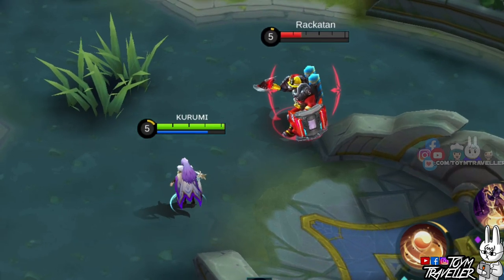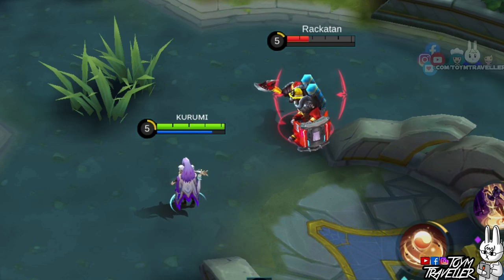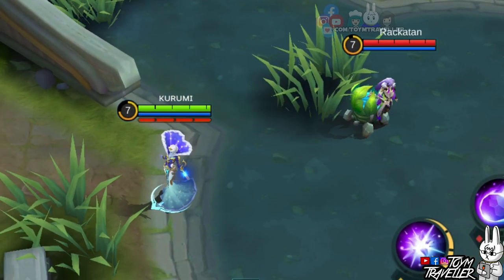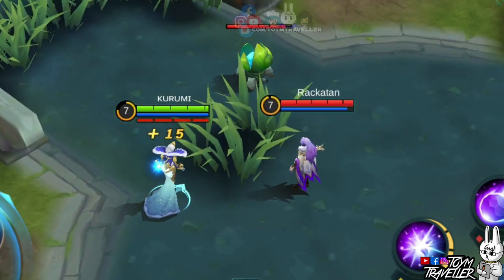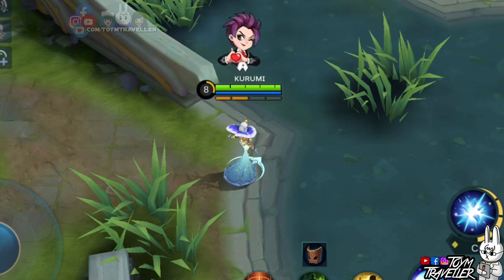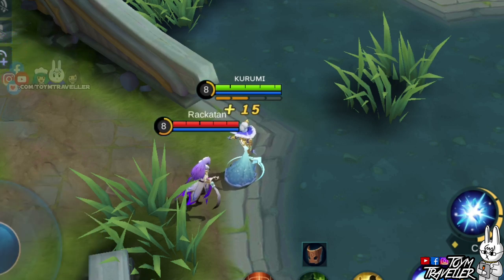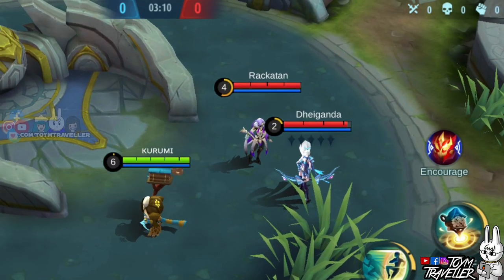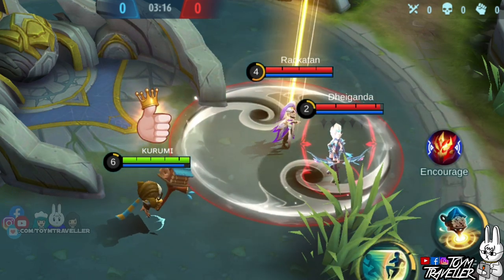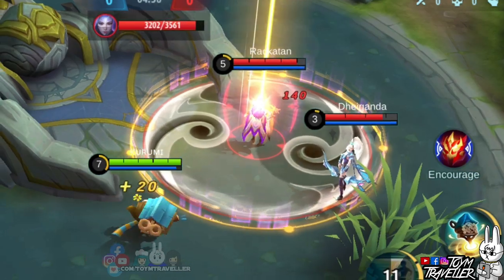Here we are with our experiments. We have our favorite lab rat Rakuten and some guest lab rats to demonstrate heroes that can counter or dominate Luo Yi in-game. Did you know that when Luo Yi casts her second skill inside a bush, you won't be able to see it unless you are also inside that bush? Also, Luo Yi's ultimate skill channeling circle won't be visible when used inside a bush. First, let's have Diggy. His second skill can make Luo Yi's ally return after they teleport away, as demonstrated here.